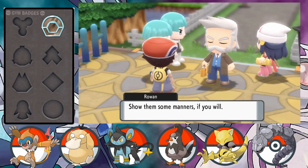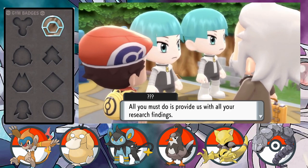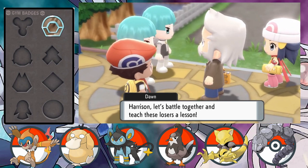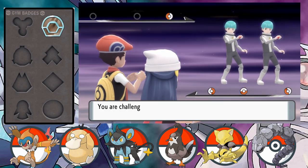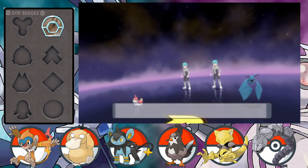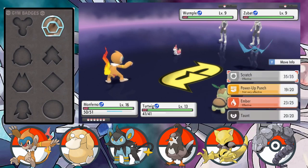Professor Rowan calls on our rival: 'Oh Harrison, impeccable timing as always - these miscreants are babbling, show them some manners.' The Team Galactic grunts demand the Professor's research findings, threatening his assistant as collateral damage. Dawn urges: 'Harrison, let's battle together and teach these losers a lesson.' We're going straight into a double battle - our first double battle of this game. This is Team Galactic, the villains of this story, and double battles do make a return which is great to see.